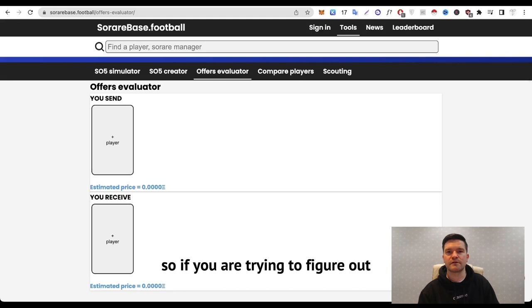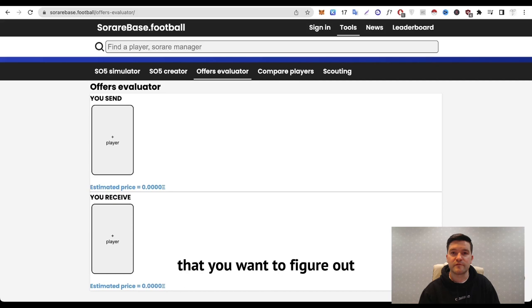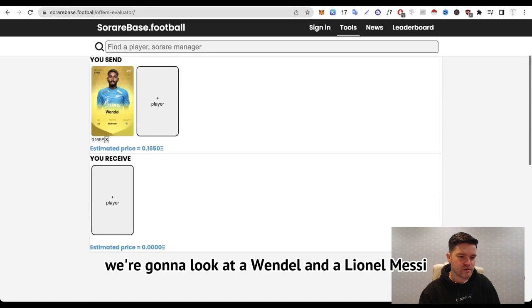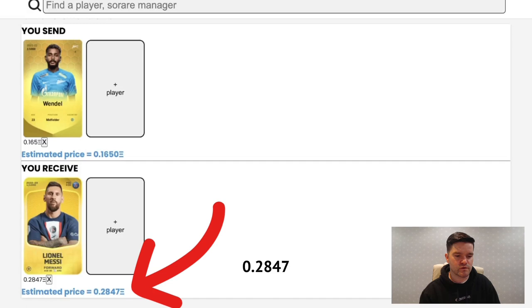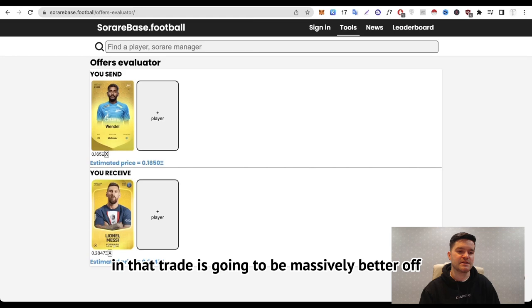Another good tool is the offers evaluator. If you're trying to figure out whether you're sending a good offer to another manager, or if you've received one and want to know if you're being fleeced, you can look up your players. Looking at Wendell and Lionel Messi — there's an estimated price of 0.165 ETH for Wendell and 0.2847 ETH for Messi. Whoever is on the receiving end of Messi in that trade is going to be massively better off. Definitely a good tool.